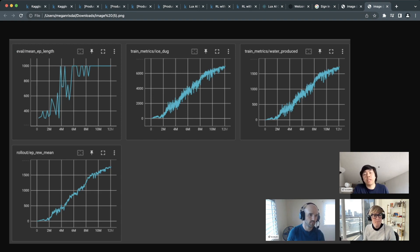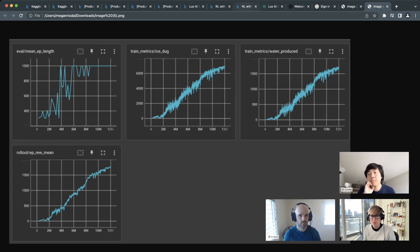The rollout reward graph shows reward increasing over time, meaning the agent is doing well — generating more water and digging more ice. People who fork the notebook will be able to see these training metrics.